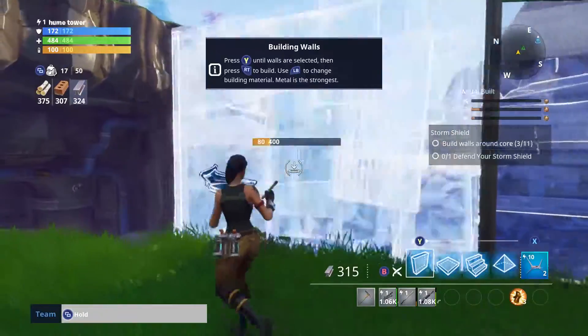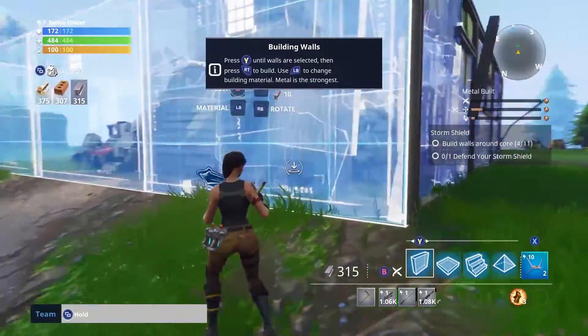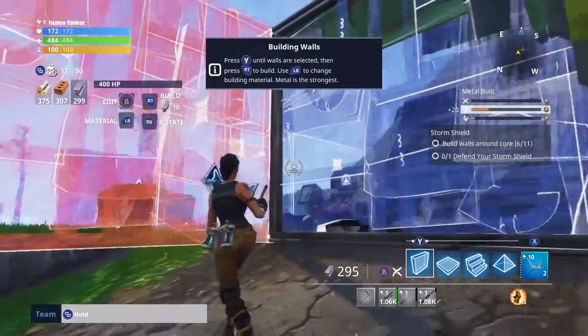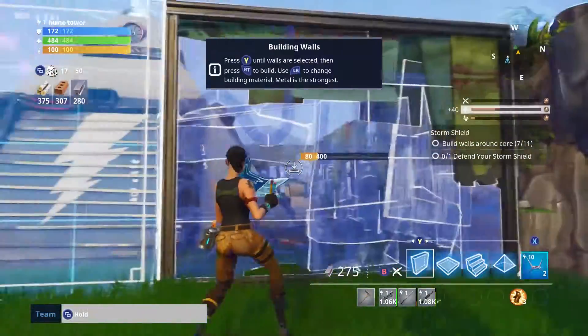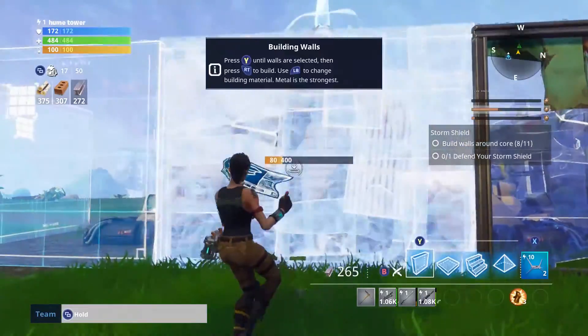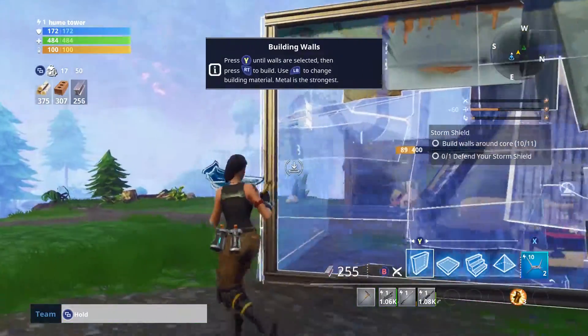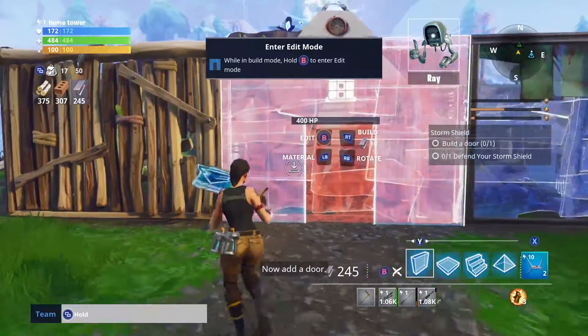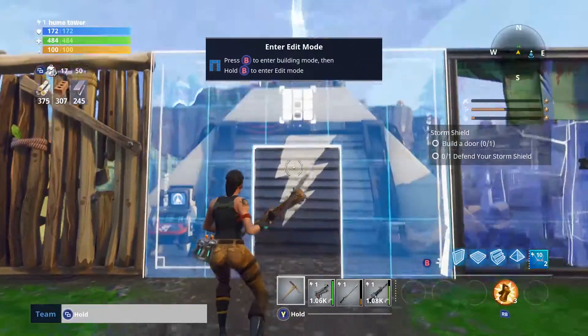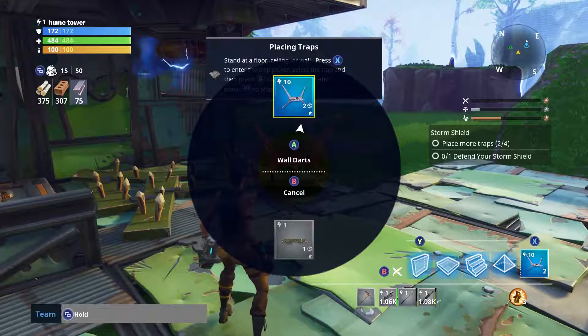The mission starts off by asking you to build your base around this shield structure, which the main game is based around — defending bases. It's going to add on to the tutorial; you've already been taught how to build things, and now it will teach you specifically how to build bases, doors, and things like that to defend your base.